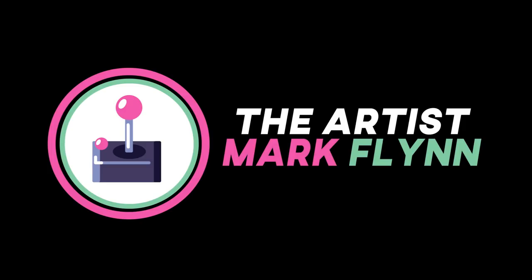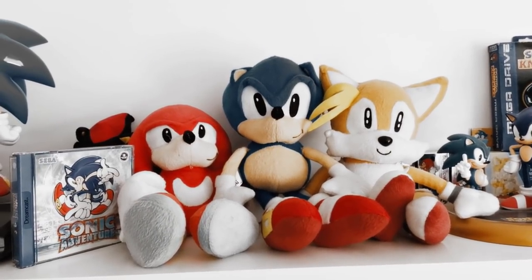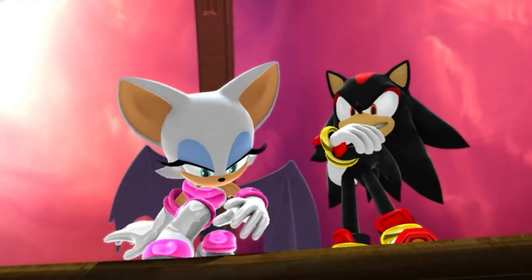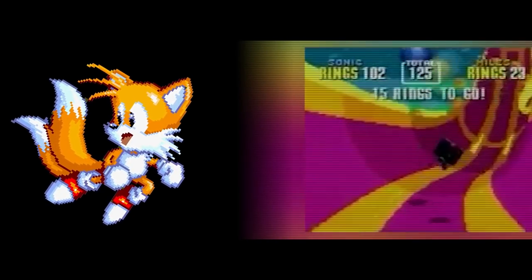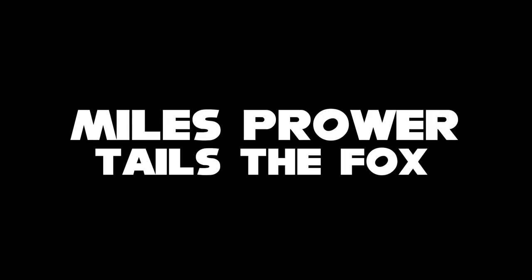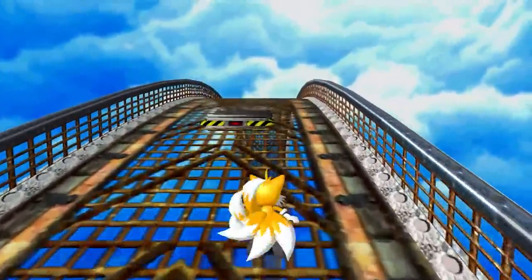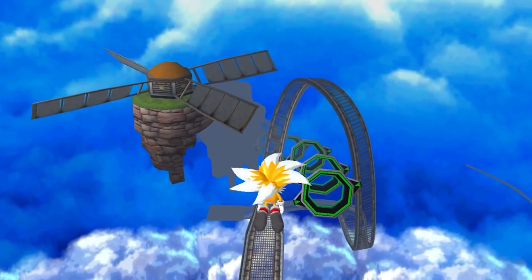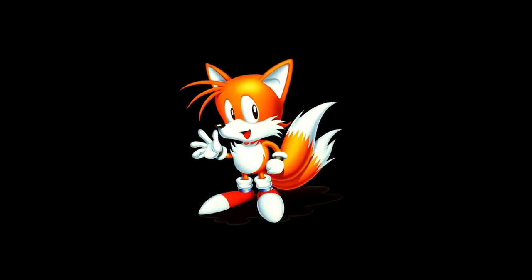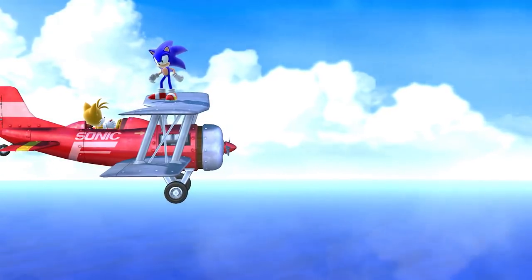We've looked at Sonic, his enemies, Vegeta, and Knuckles. It's about time we looked at his sidekick — the original one before all the enemies and rivals were his sidekicks. The OG. If you're like me and were lost in the swarm that was Sonic the Hedgehog's 90s popularity, you'd definitely have recognised the sidekick of the blue blur: Miles Prower himself, Tails the Fox.